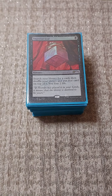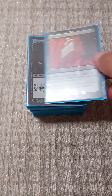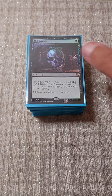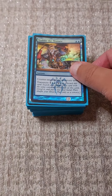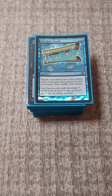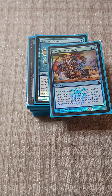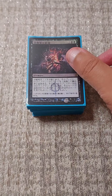Notable exclusions would be Mana Drain and Force of Negation. Our tutor package: Imperial Seal, Demonic Tutor, Mystical Tutor, Vampiric Tutor, Enlightened Tutor, Muddle the Mixture, Merchant Scroll. These cards are in here to help assemble our very outdated Dramatic Scepter combo. And Praetor's Grasp, because the opponents have combo pieces too and I want to get in on that.